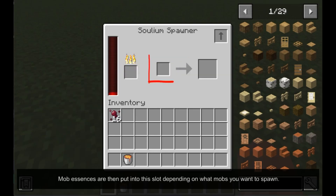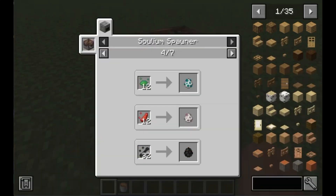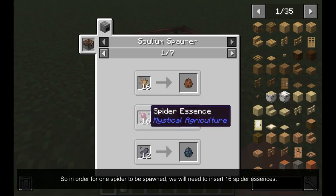Mob essences are then put into this slot depending on what mobs you want to spawn. You can see individual recipes if you click on this arrow. So in order for one spider to be spawned, we will need to insert 16 spider essences.